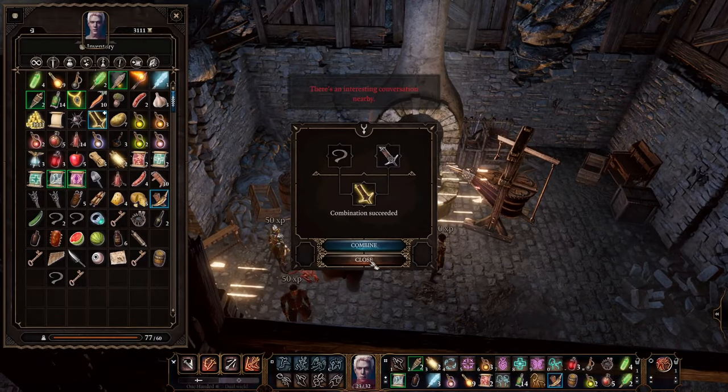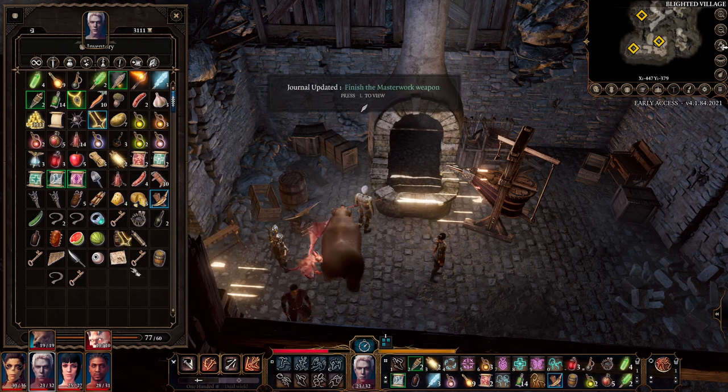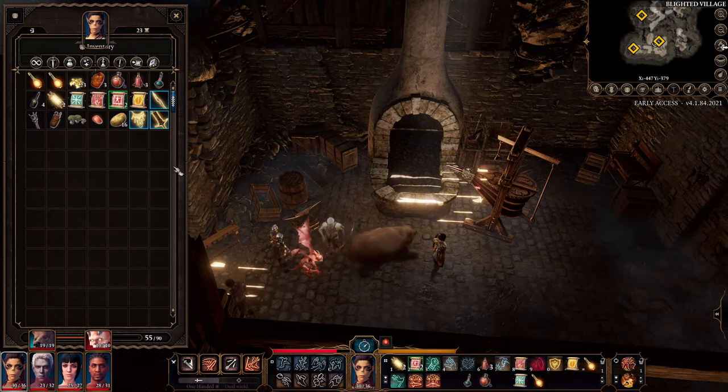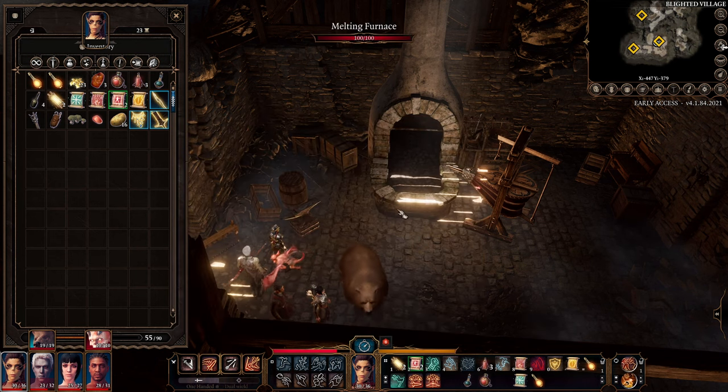Next we're going to create the Greatsword. You can see this is a pretty good Greatsword, however I want to compare it to the Sword of Tear that we got from a Paladin. We ended up killing the Paladins and put it on Lysel — you can see it's not quite as good. I would not recommend going with the Greatsword because you can get the Sword of Tear, which allows you to also take an action to provide plus two AC during battle.